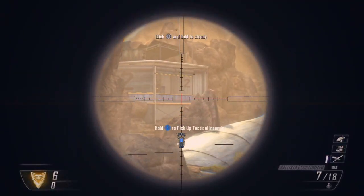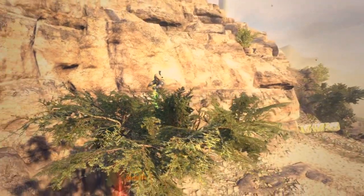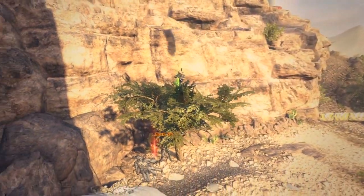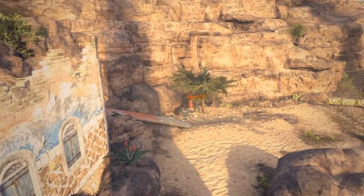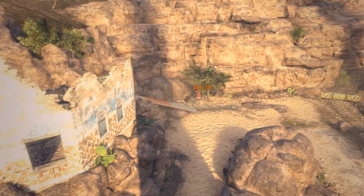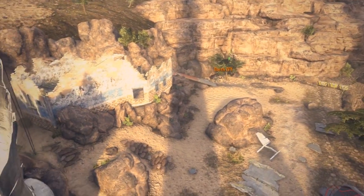Here you can see what it looks like from the third person perspective in theater mode. As you can see, people aren't going to be able to see you — they're probably not going to expect you up there. I don't know if I'd suggest doing this in a public match because you could get banned, but in private matches it's a pretty cool thing to do just to try out the glitch.